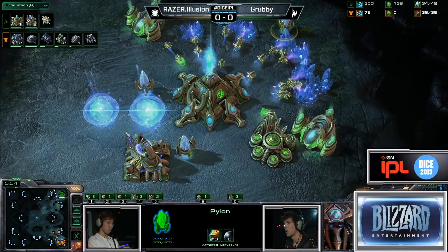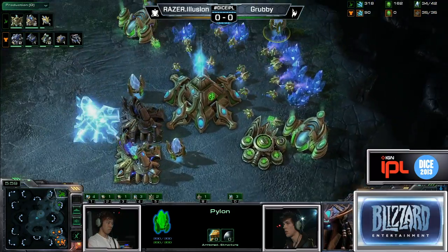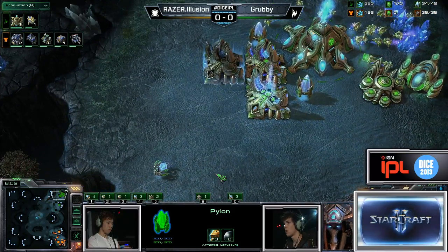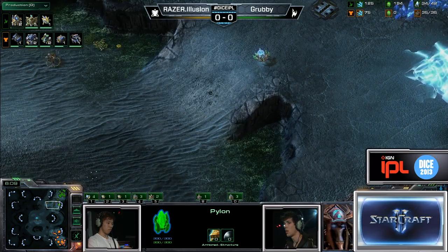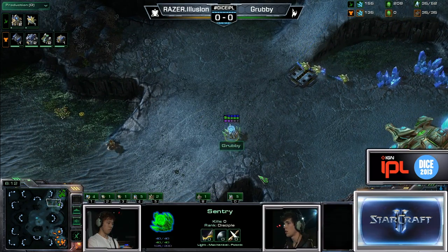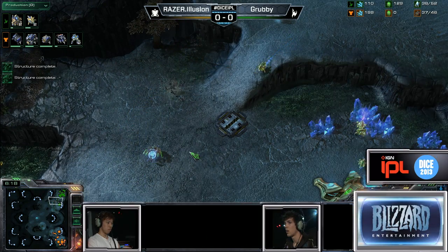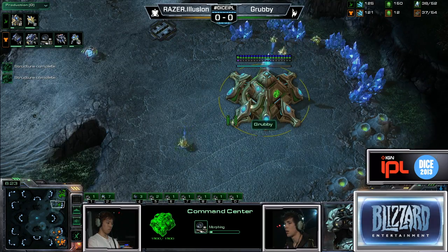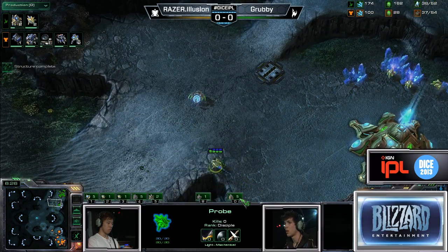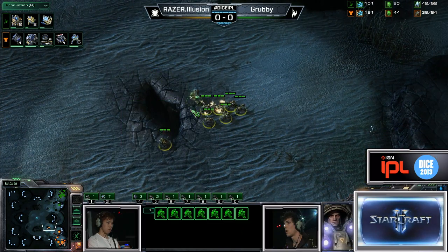Grubby queued up a Probe to run around the back of the mineral line — wasn't sure if we'd see Tech or a Robotics Facility in a weird spot. He's more concentrated on getting units out with three Gateways for now. Double expansion following up for Illusion — that's normally what you go for after a two-Rax. Lucky for him, Grubby is unaware of the two-Rax, so he won't try to move across the map and break him before Stim Pack finishes. Illusion is taking full advantage of that.